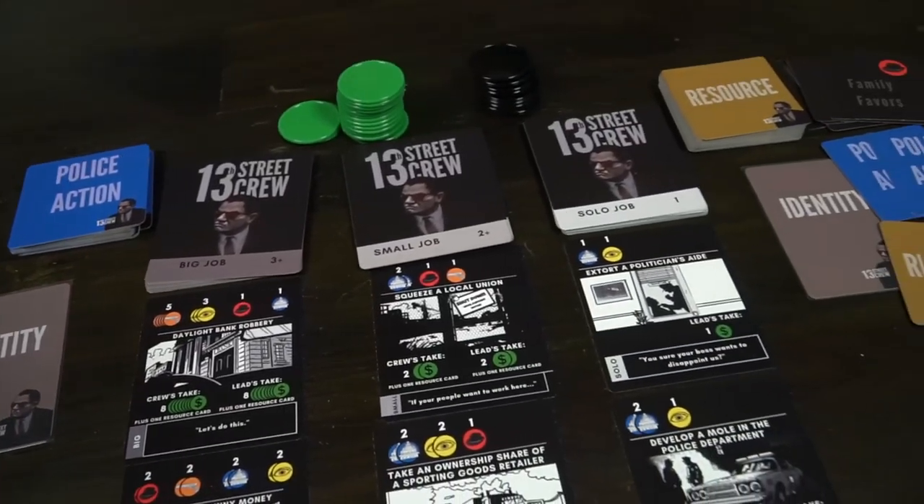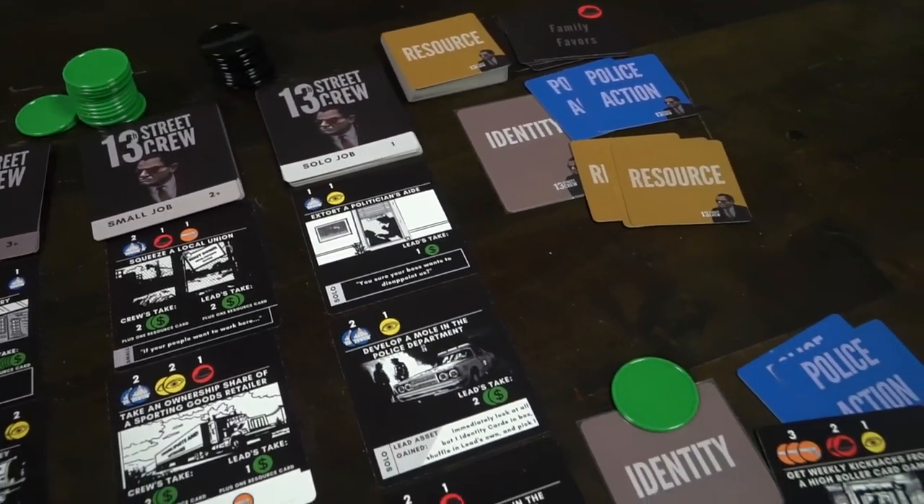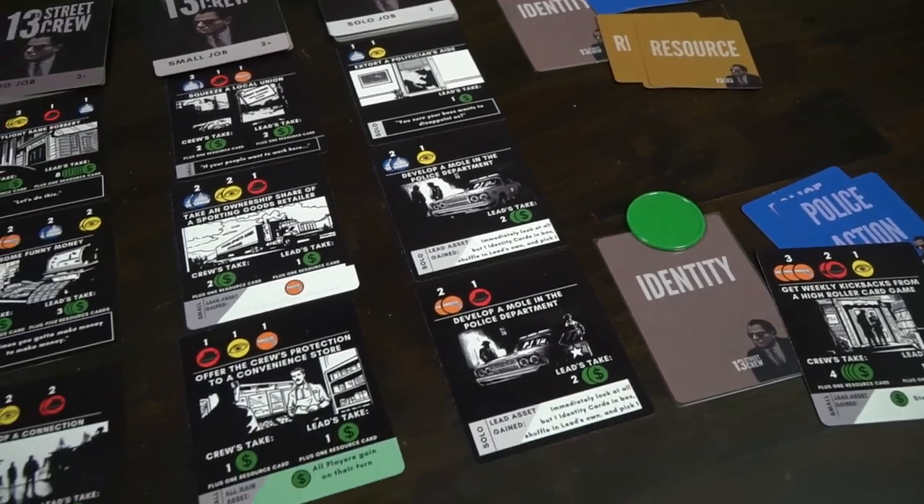Welcome back to another Unfiltered Gamer board game review. Today's game is 13th Street Crew, where you and up to seven other players attempt to work for the old Don. The Don is basically the pseudo controller of the city, and you and the 13th crew are in the lower rungs of the criminal underbelly. You and your allies — and maybe even one informant — are trying to make 15k to impress the Don and move up in the ranks.